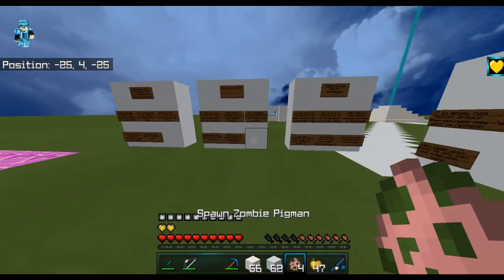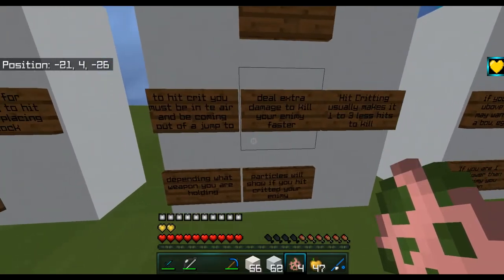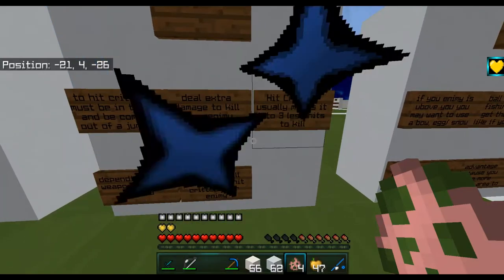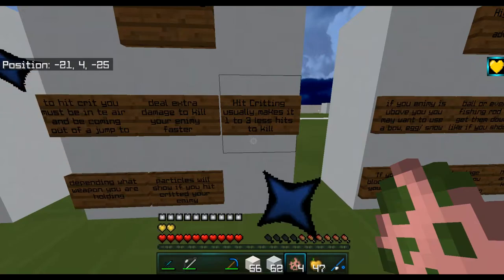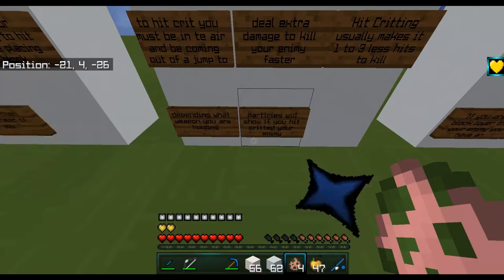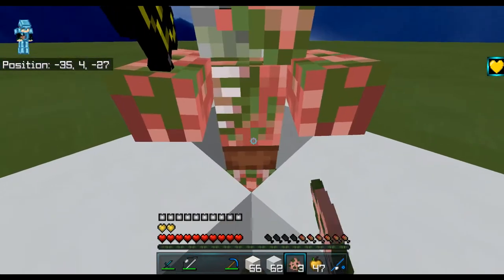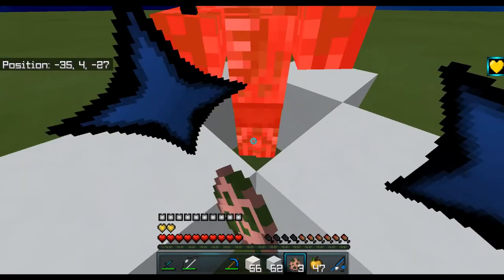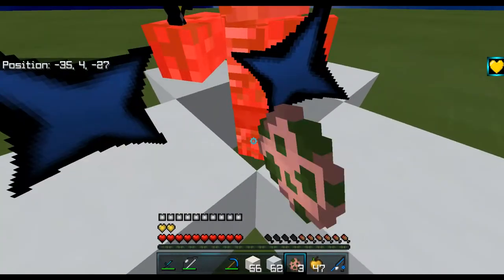Next tip: hit critting. To hit crit, you must be in the air and coming down out of a jump to deal extra damage. Hit critting usually takes one to three fewer hits to kill, depending on your weapon. Particles will show whether you critted your enemy — you can see those crit particles right there.